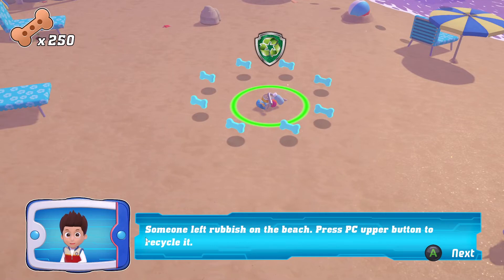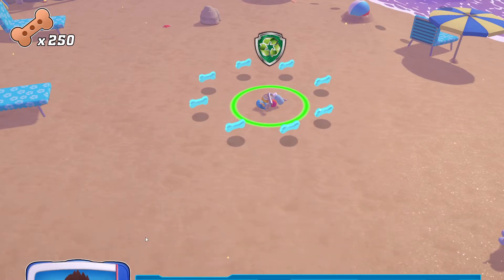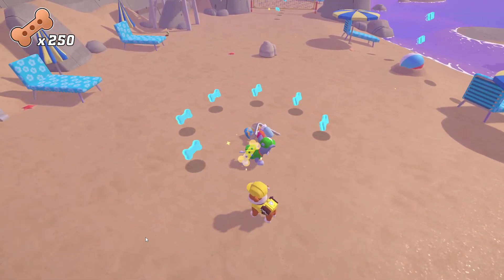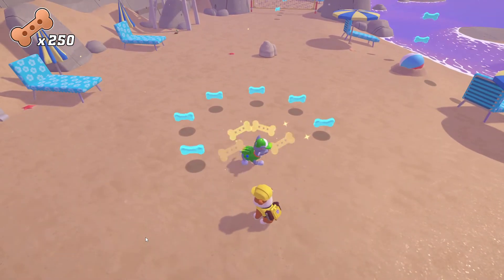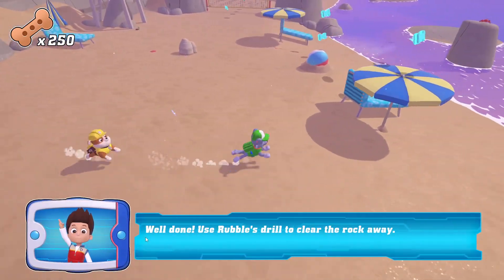You did it! Someone left rubbish on the beach! Press the action button to recycle it! Well done! Use Rubble's drill to clear the rock away!